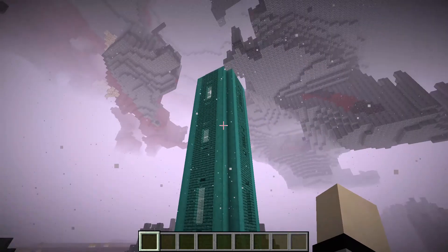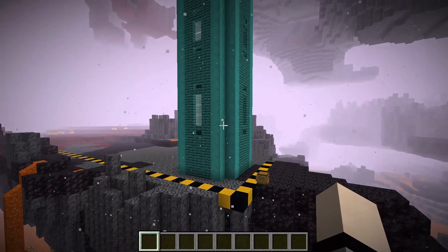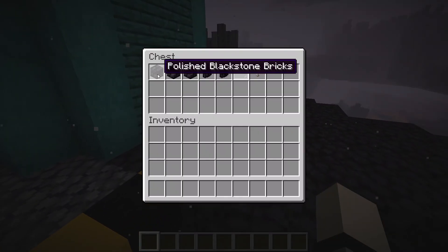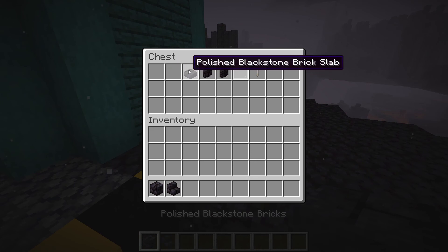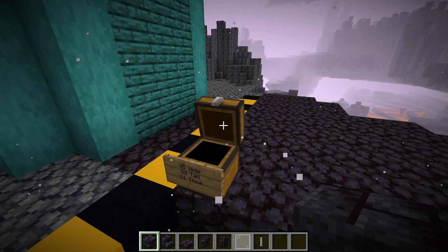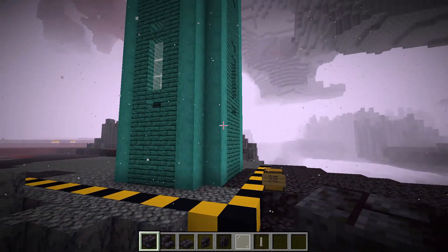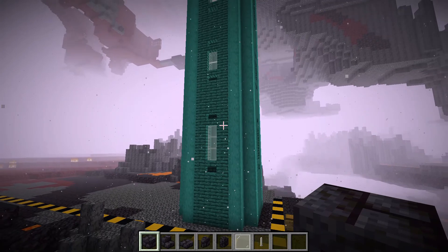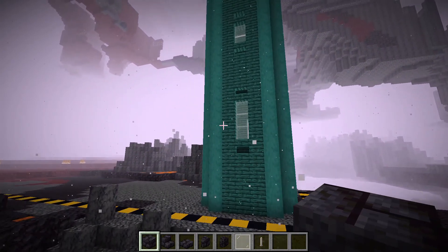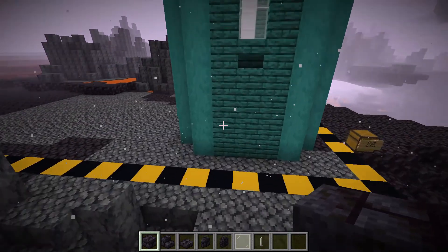This next part adds quite a bit of extra detail, so be prepared. The materials we're going to get are: polished blackstone bricks, polished blackstone brick stairs, polished blackstone brick slab, polished blackstone brick wall, blackstone wall, white stained glass pane, and end rod. In real life it just got super dark outside — I think it's about to storm. Anyway, let's get back to the tutorial.